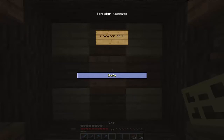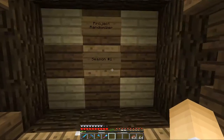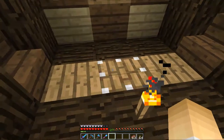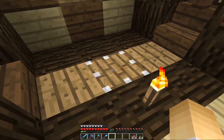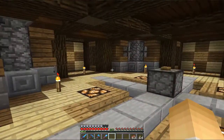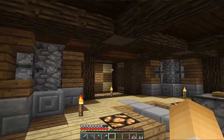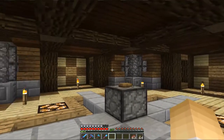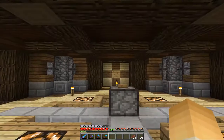The room is now done, and below this piston is where we'll have the first hall of fame for season one of the project randomizer. I doubt we'll do that for this episode though, because that's going to take quite a while and will be quite a big project. Anyway, this is what the room looks like — all done — and I am really really liking it. I didn't think this would work out too well when I first started building it, but I am really glad with how it turned out. I'd love to hear what you guys think about it.